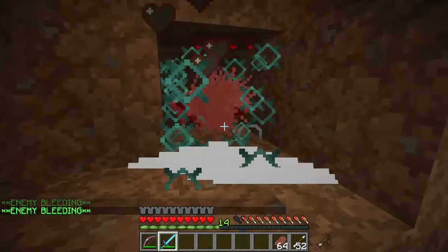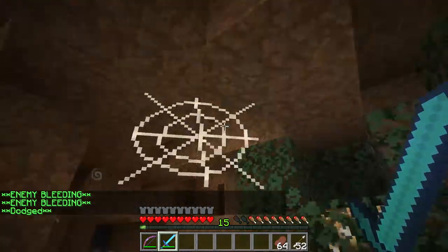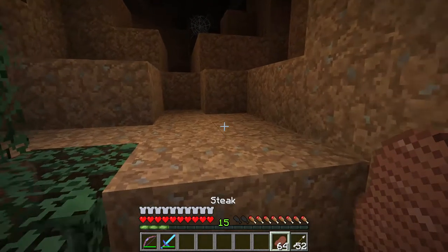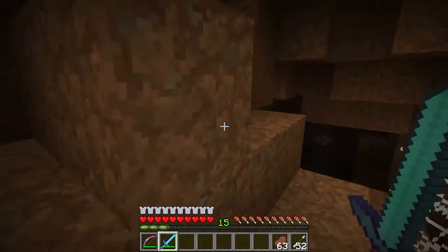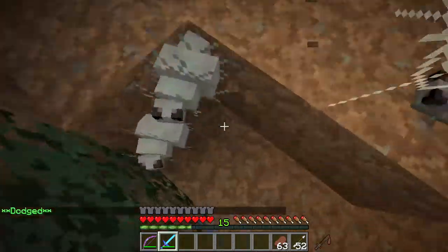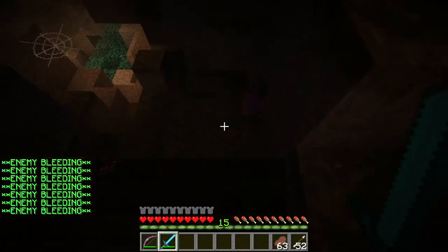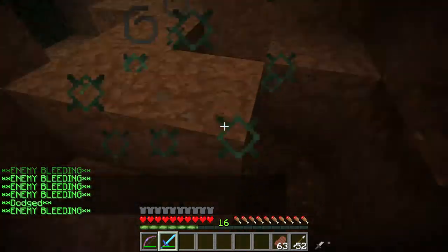They're up here - knew they were somewhere. Fun fact: there's a very deliberately placed cobweb here in order to slow players down. A player could just try to run past it all, then they get caught in the cobweb and are forced to fight. It's basically a way to make sure players don't just run through everything - I want them to have to fight through a bunch of stuff.